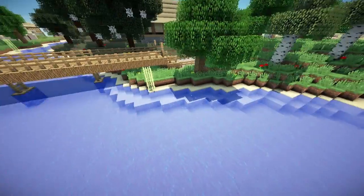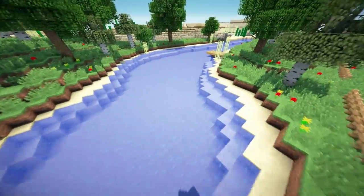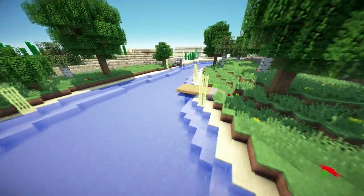We've updated the river. George has done it all the way up the map — straight up, with sands, a few sugar canes every now and again, and a little fishing spot because it looked nice.